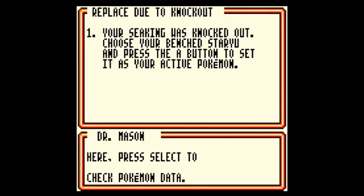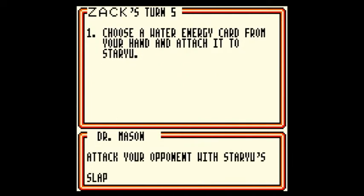I'm just doing the eenie meenie miny moe thing, and — you gotta be kidding me. Take Drowzee from your hand and put it on your bench. Attach a water energy card to your benched Drowzee. Then choose Seat King and attack your... You know, there are a lot of steps involved. I'm not impressed by this game at all. It seems like a much slower-paced version of Pokemon that's just dumb to me. Your Seat King was knocked out.